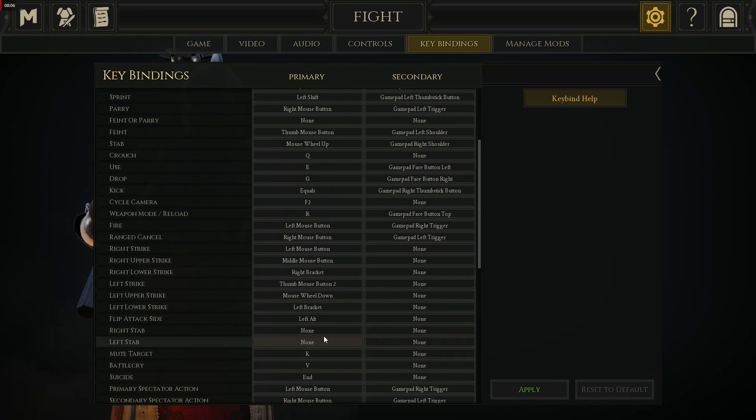Left and right stabs are disabled because we talked about the stab being set up to the scroll wheel. On the 240 scheme, we have the flip attack side — make sure that's on something accessible. If you hold this, it will flip all your right-sided attacks to become left-sided attacks. I have left and right for just about everything, and I can just use left alt whenever I want. About 90% of the time I don't use it because I have left and right on everything.